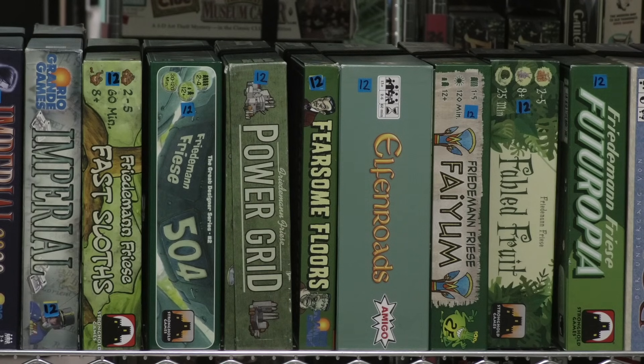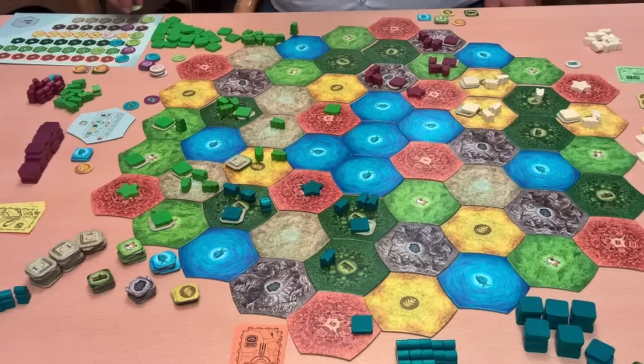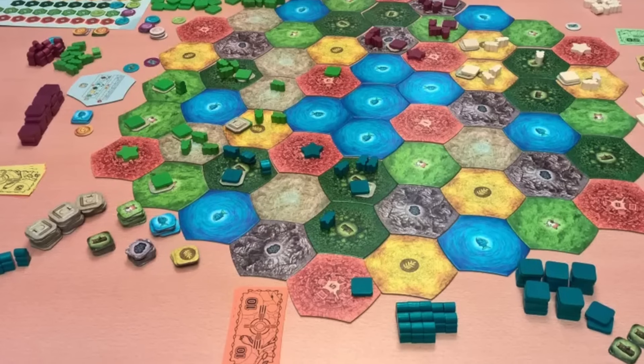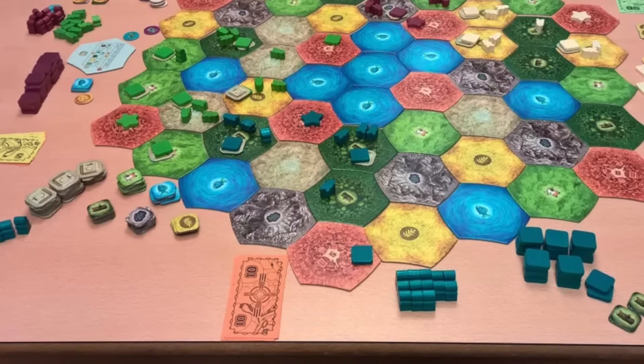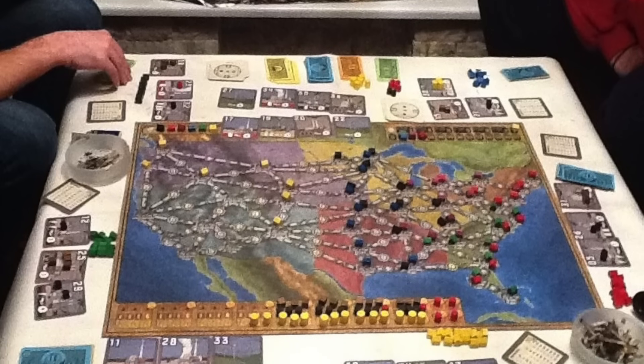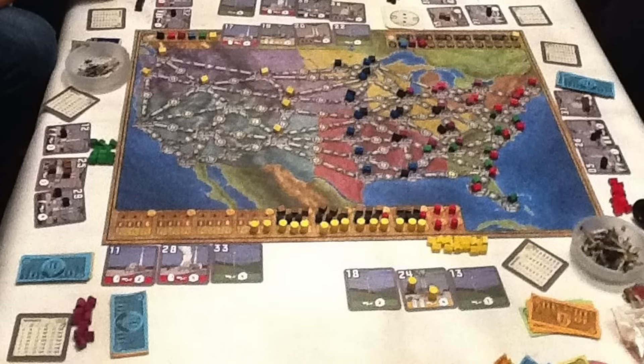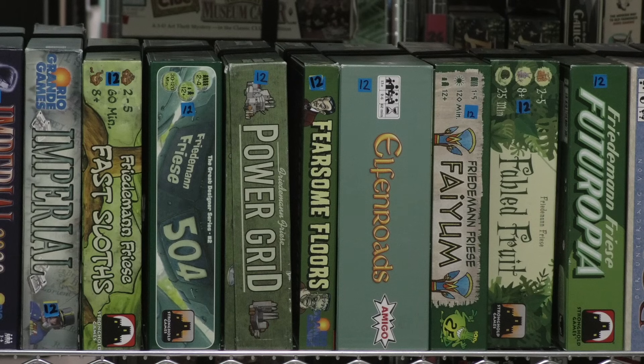Then we have 504. This one is more of an experiment than anything else. There are supposedly 504 different games in that box — and there are — but they're not great games, though it's an interesting experiment, and that's why it's in the library. Then we have Power Grid. Power Grid is fantastic, of course. If you've never played it, it's definitely one you need to check off your list. I have a lot of maps for Power Grid on the expansion shelf. There's just way too many, but it certainly is a great game.